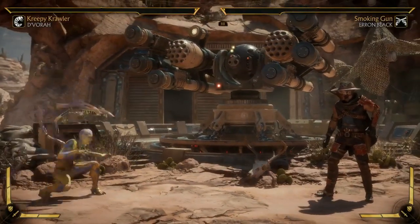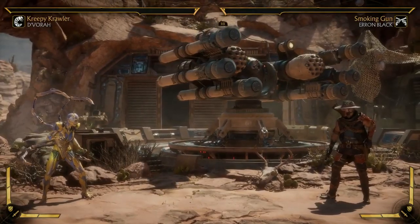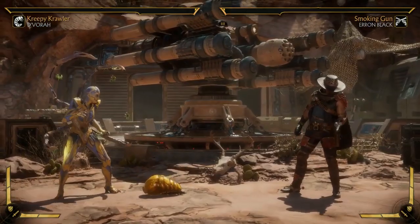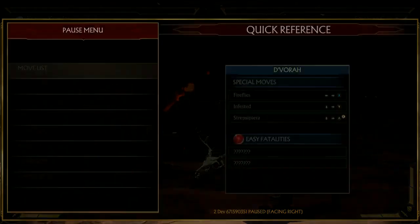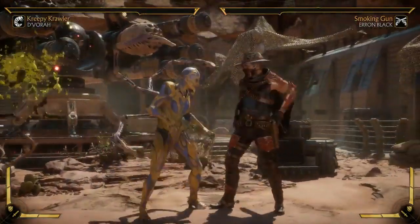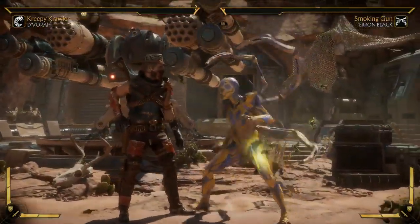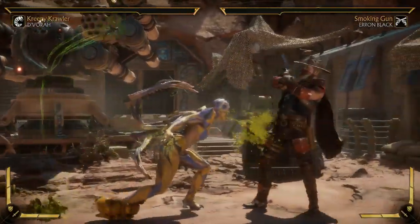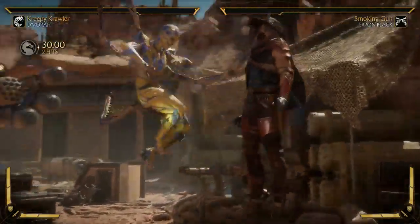I also gave her Pooping Bug, where she puts a bug out — and the bug has a bug. The bug gives birth to a bug that then will go to the opponent and hit them. Because it's slow-moving, the idea is the opponent's standing there blocking, she puts the bug out, that's coming, and she can go in and the opponent is going to have to respect that bug. The opponent's going to want to block it, which opens up throws, 50-50s, whatever you want to do.